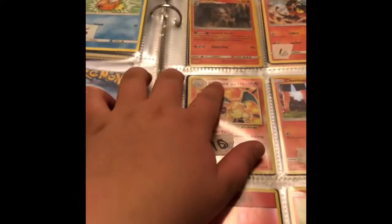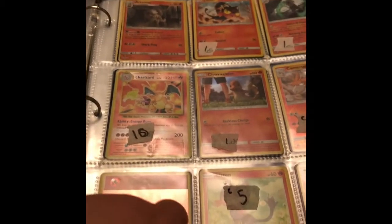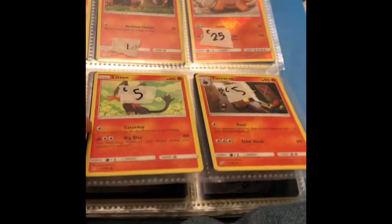We got Arcanine Detective Pikachu Rare, a Lit and Promo Holo, Aluna Marowak Holo, Charizard Reverse Holo in my evolutions, Charmander Detective Pikachu, Reverse Holo Energy, a Kempera Reverse Holo — just got some of those. If you want to see them, just pause it.